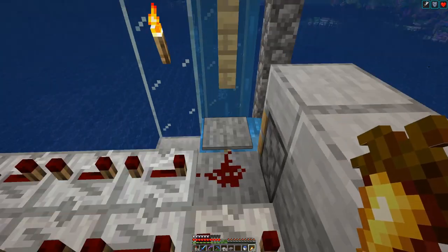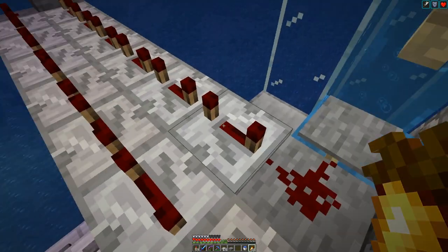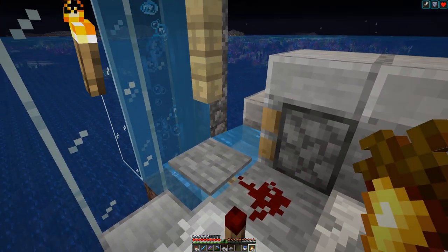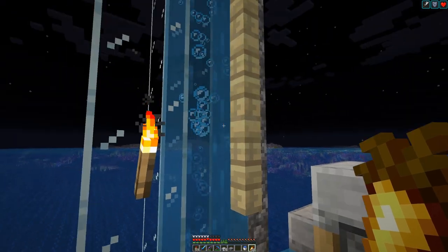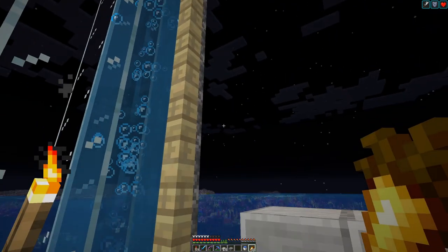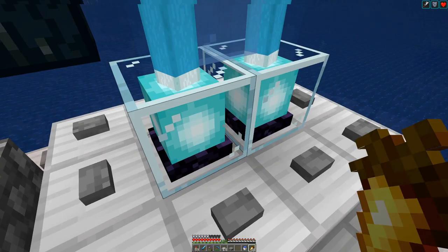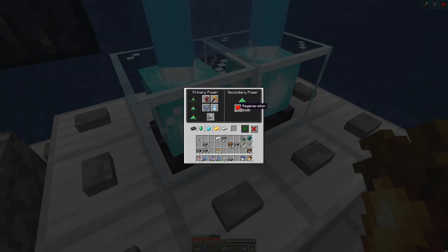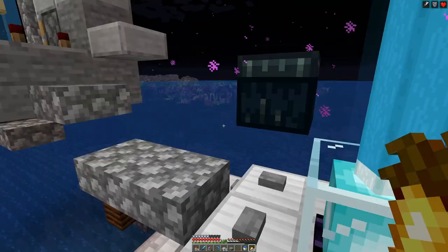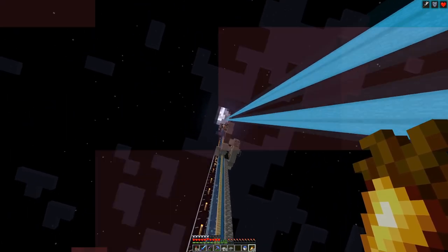There is one last station. When we come down we have the same setup here — we touch the pressure plate, get the signal out, signal comes back, and that basically pushes the player into the water column that goes up, completing the cycle and bringing them back up. Down here we have a double beacon with regeneration, strength 2, plus resistance — I'm not sure if that's the right combination, but we can always change that.